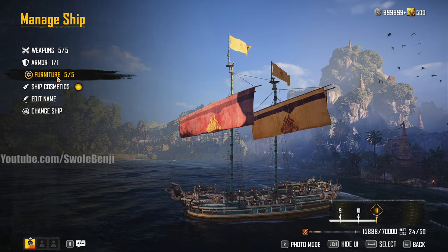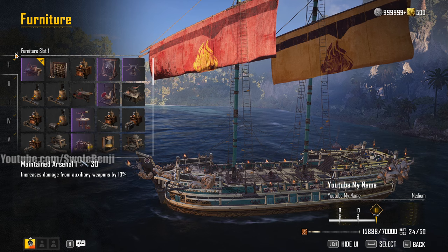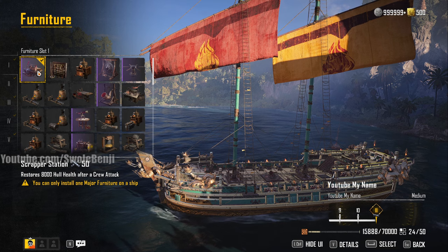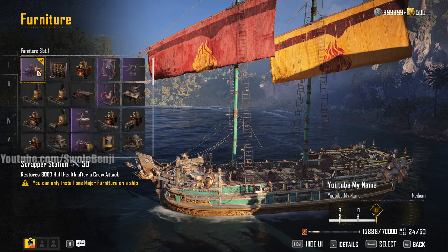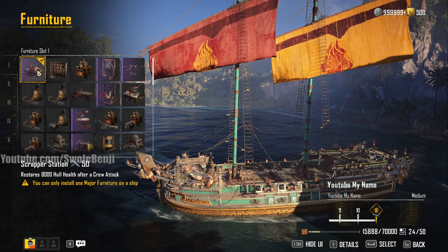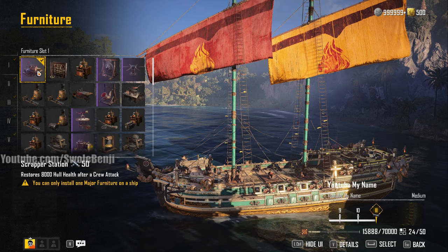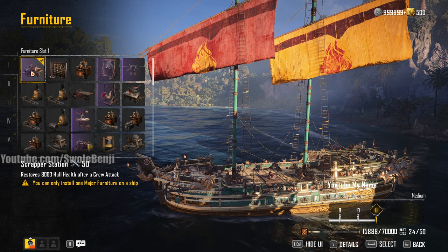Let's talk about the furniture, because the furniture is the biggest part of the ship build. I have tried all the furniture and all the different combinations, recorded tests, and these are my findings. I want to talk about the Scrapper Station, which is how I sustain myself in that fight. If you're soloing, you definitely want this. However, if one other player shows up and helps you, it sucks — here's why. When you build up a crew attack on an enemy ship, another player can crew attack them instead of you, and you get nothing. You could be low HP and about to die, a crew attack would save you, but then some other player hits their button first, burning the charge you built up. In group play, or if random people show up to help, the scrapper station sucks and you should not use it.